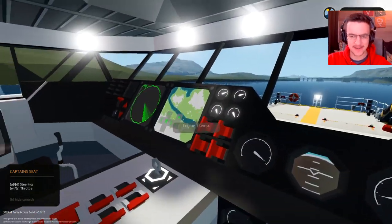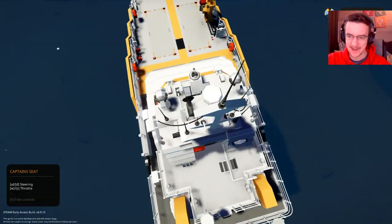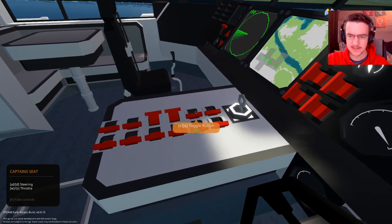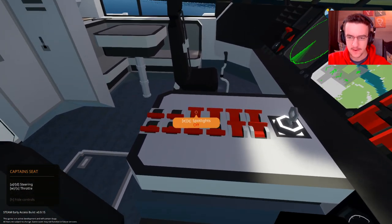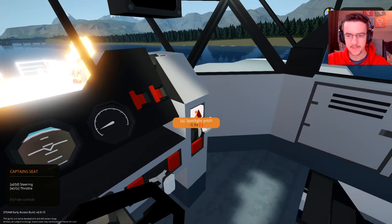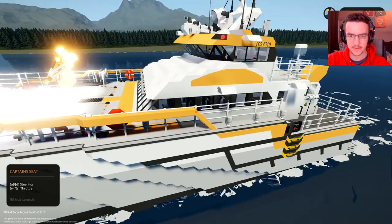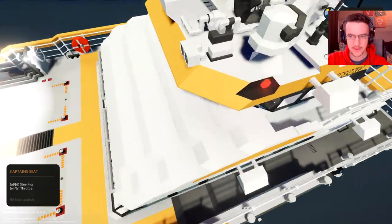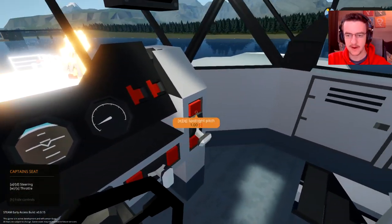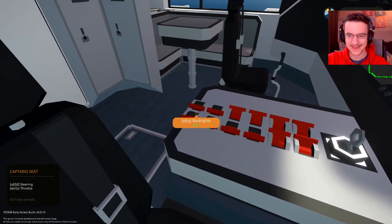I'm not entirely sure this thing fits underneath the bridge, because it does sit quite high in the water. And we've got a massive mast — like a huge mast, which is really strange. These toggle buttons don't appear to do anything, so I'm going to turn all of those off. We've got a horn, we've got spotlights — those spotlights are really bright. So I'm going to pitch them up. They're not pitching at all. I'm very confused. Let's just turn that back to normal and we'll turn them off. That's really strange.